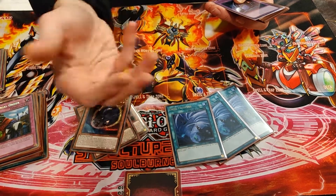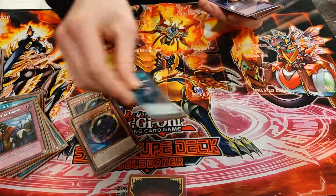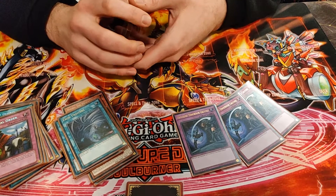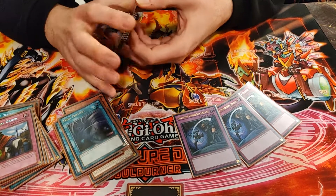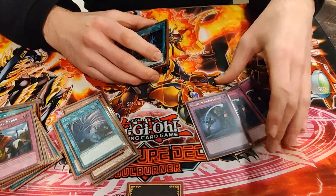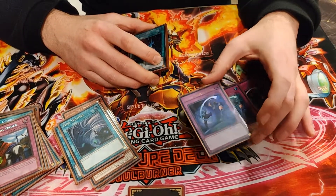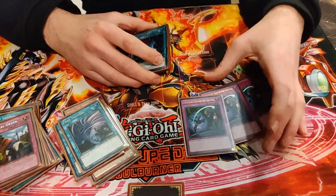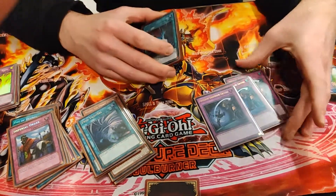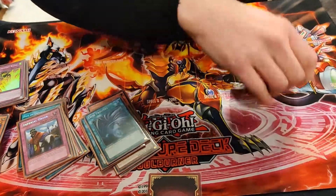Triple Twin Twisters — don't have Lightning Storm, but filling up the grave with Foxy to get rid of backrow is really nice. Triple Different Dimension Ground — was okay, got some mirrors. I don't really like the Cyber Snake to out Winda, because you have to have a link on the field as your special summon of the turn, then you attack the Winda, and if they have the Invoked light monster they can negate the Snake. Don't really like it — just scoop and go to the next game.